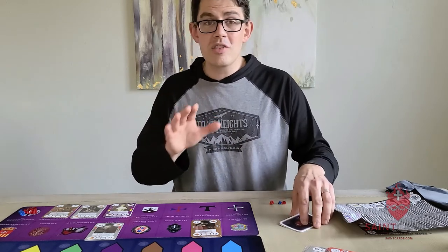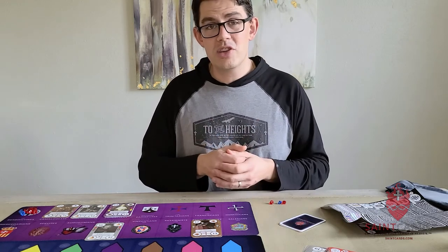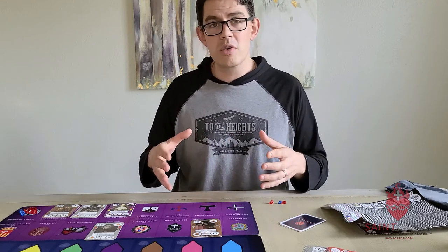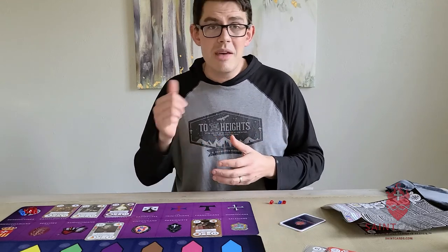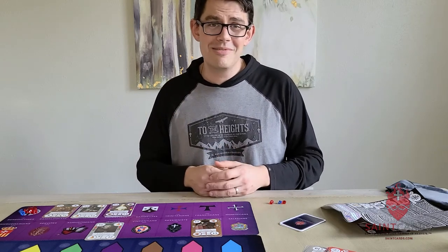Those are the six orders from the Monastic and Clerics Regular expansion in the black bag. Thanks for your attention. To find out more about all the Religious Order expansions, you can take a look at the Dominican Order expansion as well as the Religious Booster Deck. Thanks so much — take care.